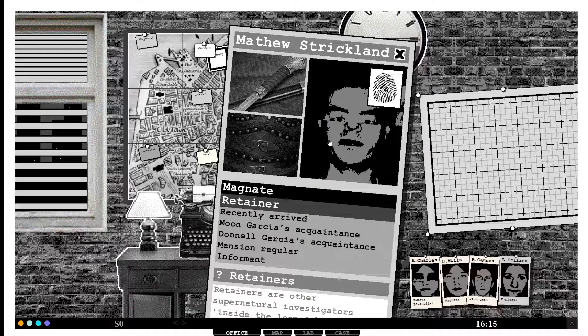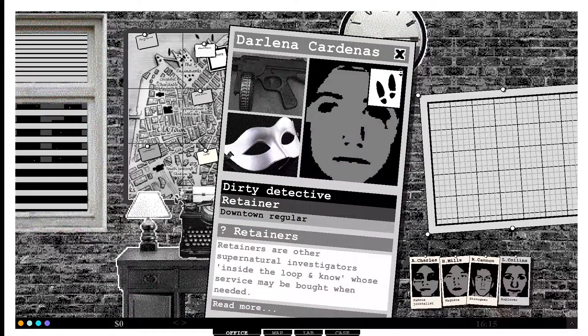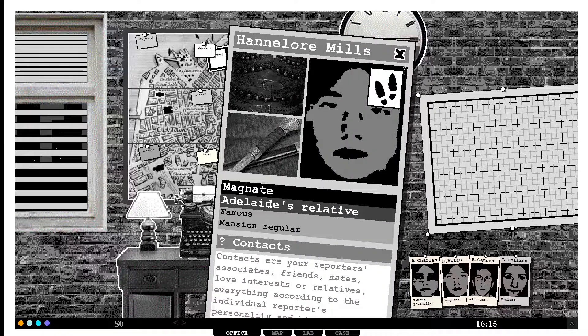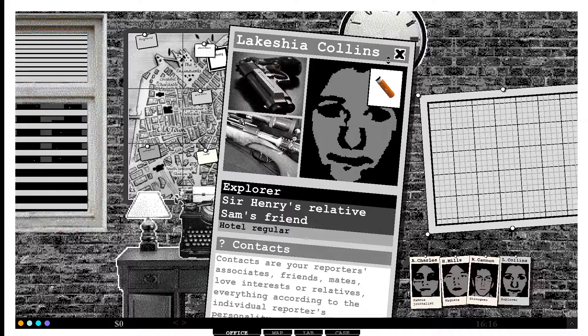So who are these people? Recently arrived. What even is this game? I mean, we caught him - I don't think it's him. Downtown regular. Who are these people? Murky pass, downtown regular - oh he's famous. He's a suspect. I don't know how to move that. Fairground regular. Hotel regular.